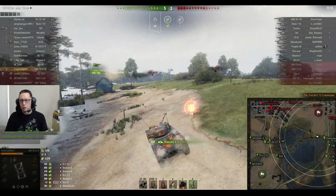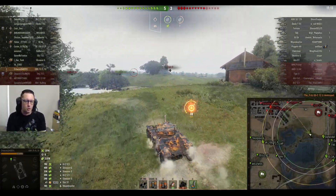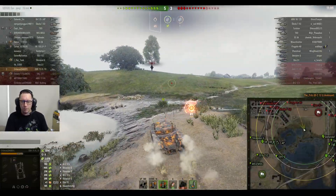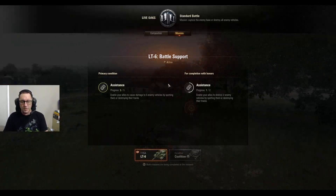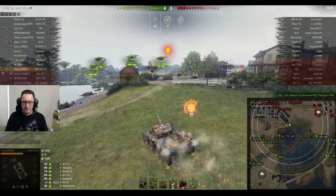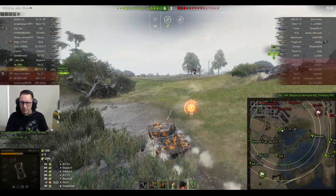There's the Bat Chat 12T. The Bat Chat 12T was looking for a juicy kill on the EBR 75 FL10, but Criticus says no problems. He did complete the assisted damage part of the mission for the T-55A LT6 battle support — he's got assisted damage into five different enemy tanks.